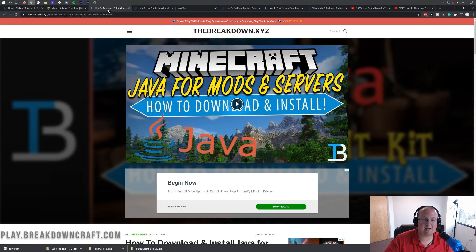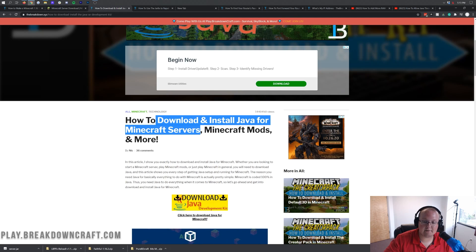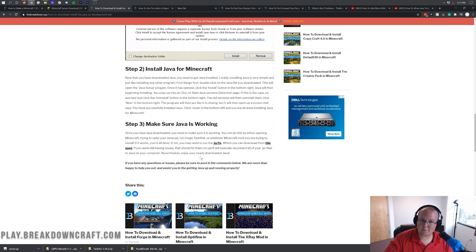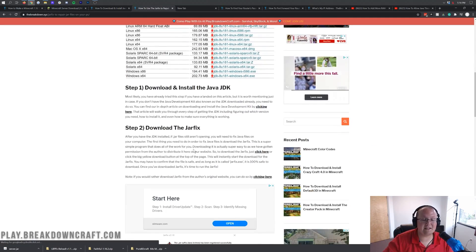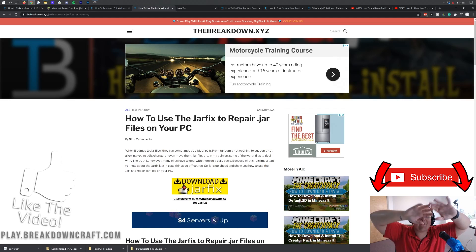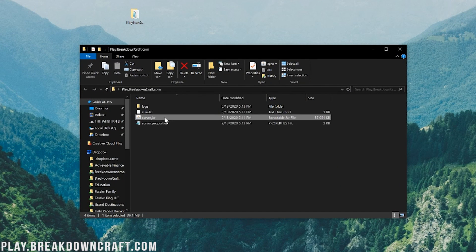If you don't have the correct Java, go to the description down below for our in-depth tutorial on downloading and installing Java for Minecraft servers. Go through that simple three-step process. In some cases, double-clicking the JAR will open it with WinRAR or some other program — if that happens, you need to run the jar fix, also linked in the description. Download it, run the jar fix, and it will link all .jar files on your computer to Java. Then you'll be able to double-click the server.jar to generate the files.